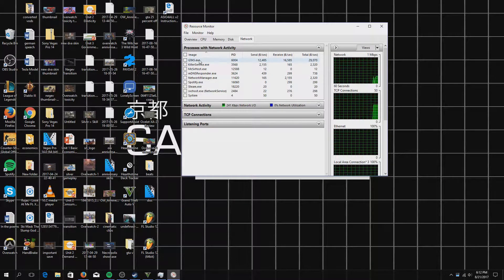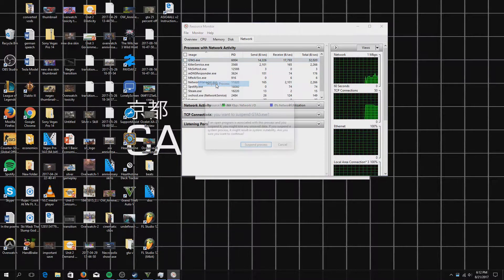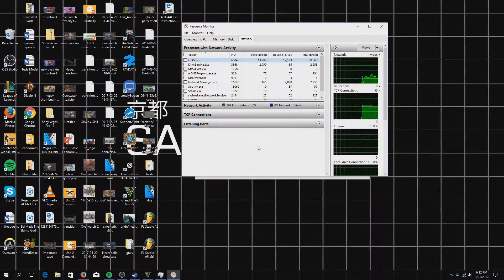Under the Network tab, find GTA5.exe — it could be the second one down, just find it wherever it is on the list. Right-click on it and go down to 'Suspend Process'. Click that and it'll ask you if you want to suspend — just click Suspend. Now you just have to wait around nine seconds, just count to nine in your head.